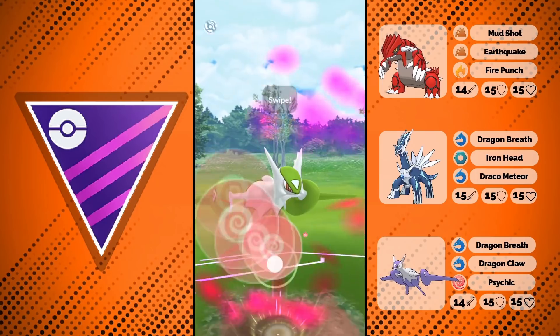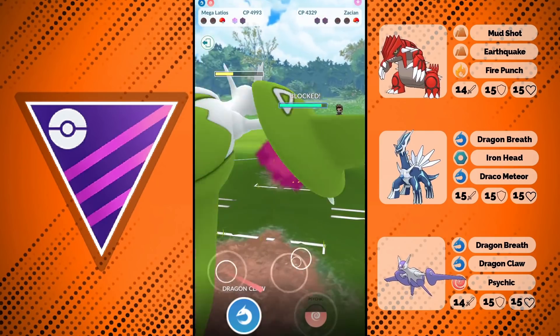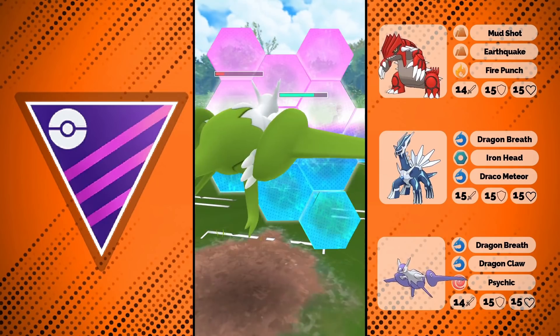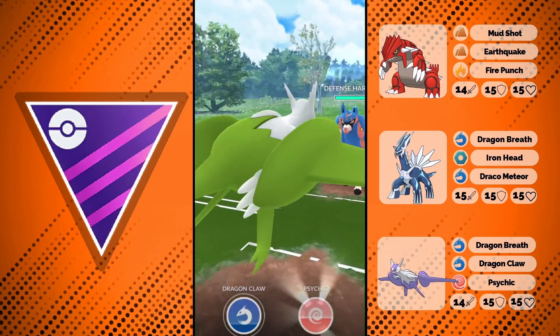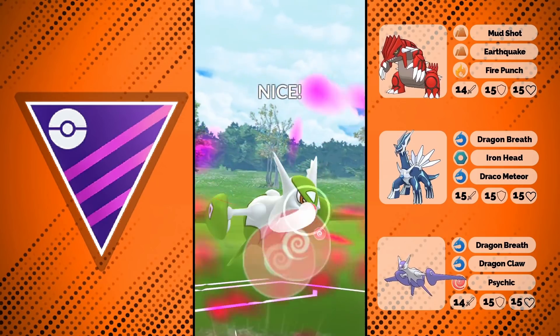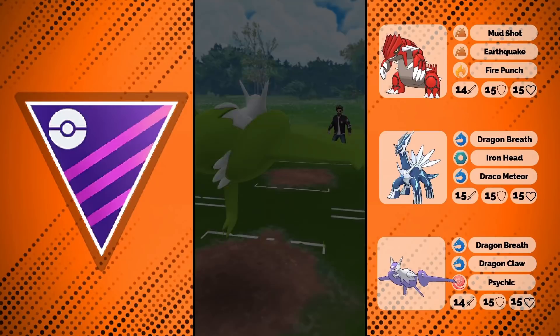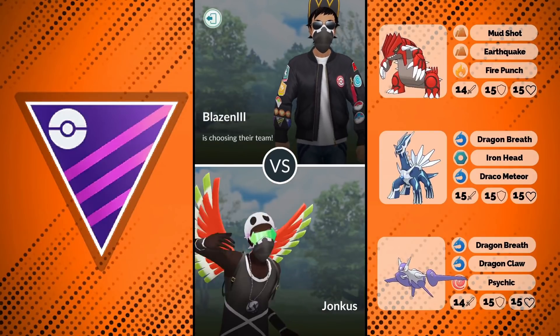We see us farming down this Giratina, and then a Zacian at level 50 which I didn't see at first. I go for Psychic to bait the shield — my only play to win this. I know Psychic won't KO, but I hope they throw a move and it debuffs them. They go for Close Combat, we win CMP, and we're able to completely destroy the level 50 Zacian and win the game.